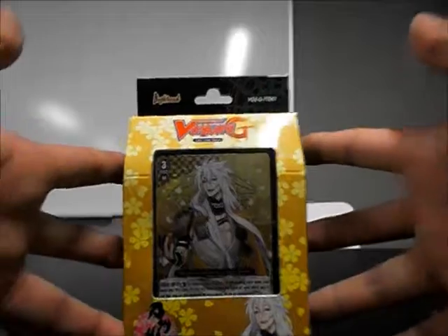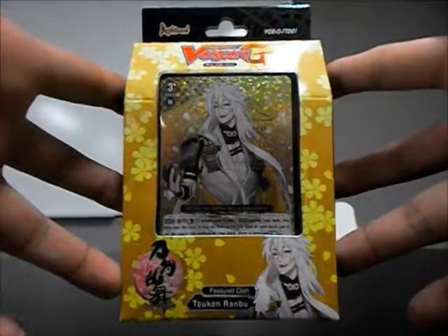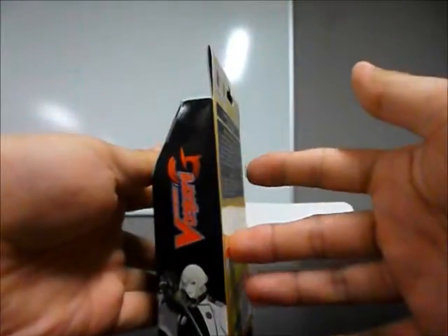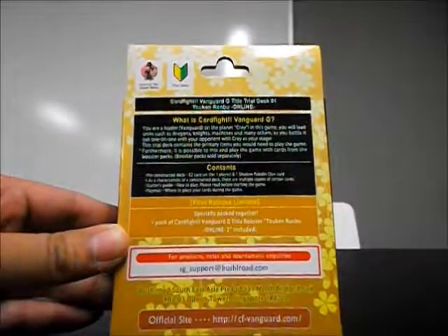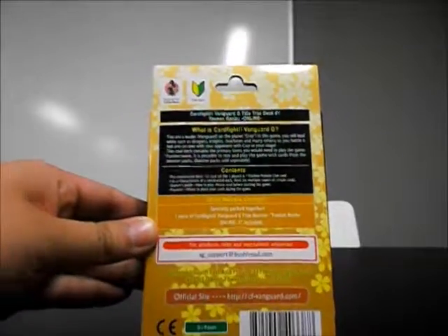So here's the front of the box, the sides, the back of the box. The first release has a specially packed Token Rambu booster pack.